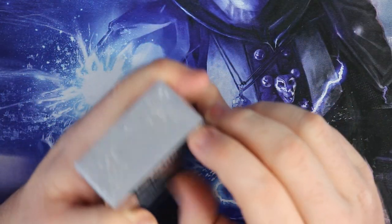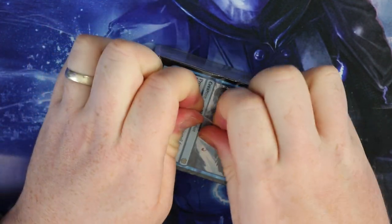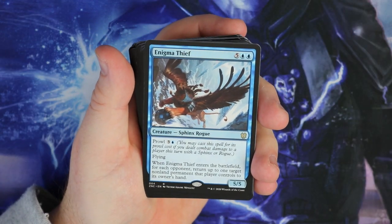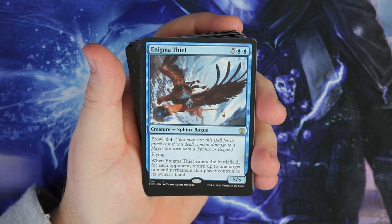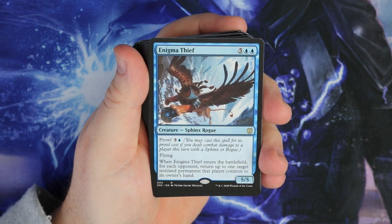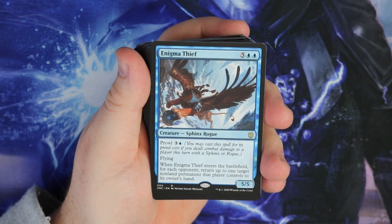So let's get in and have a little look. You do get a plethora of rares in this, which is really cool. This has Prowl, and I'm looking at this deck for the first time. Prowl is: you may cast this spell for its prowl cost if you dealt combat damage to a player this turn with a Sphinx or a Rogue. So if we do that, we get to play it for four instead of seven. When it enters the battlefield, for each opponent return up to one target non-land permanent. That is pretty strong.